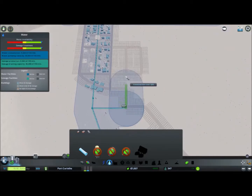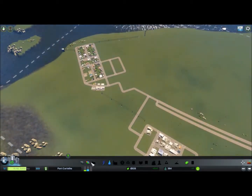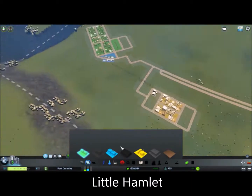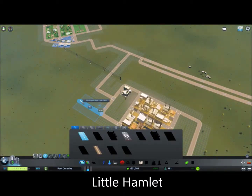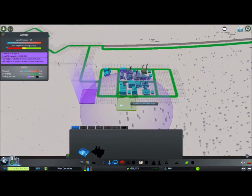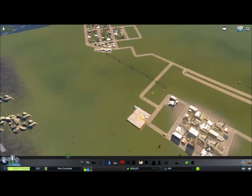You might notice that I use not 10-unit measurements — I use 11 tiles. That gives excellent water pipe coverage and also some more room in my city. We already reached the little hamlet, which means we need to install the landfill to collect garbage.